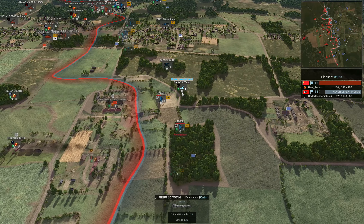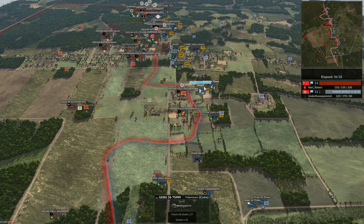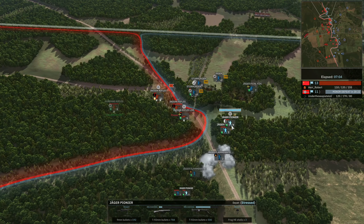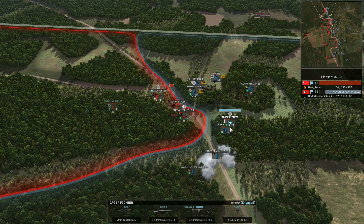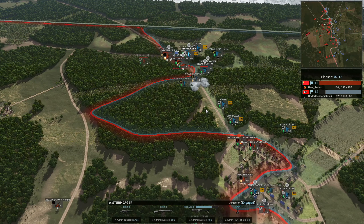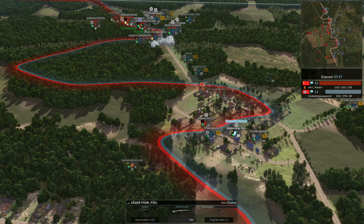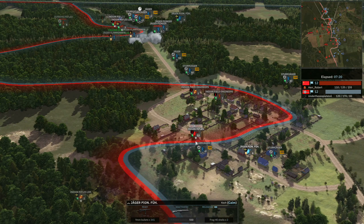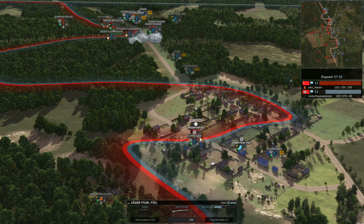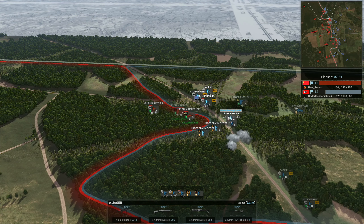Under the Sea is using this 75mm Geb as direct fire more than anything - that's really interesting. They're not that expensive, so that might be the reasoning why. It's so nice that all of the infantry of the Jaegers get MG42s. Rifles get deleted in the open really early on. Jaeger Pioneer is also going to be able to get HE onto the Indian rifles. Sturm Jaegers are going to be able to move up, pin them down, and surrender them most likely. Really nice infantry maneuver here from Under the Sea - giving him ground.